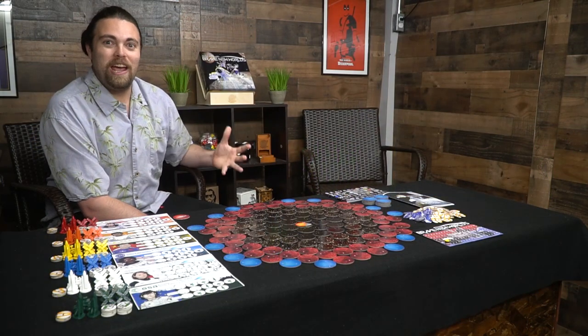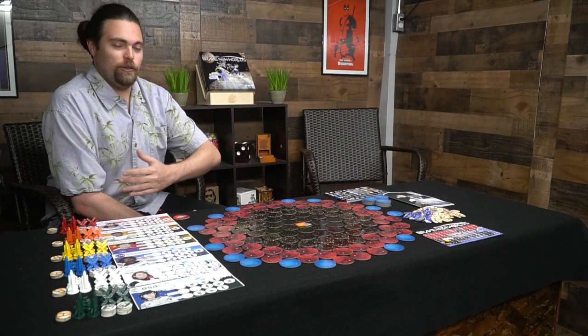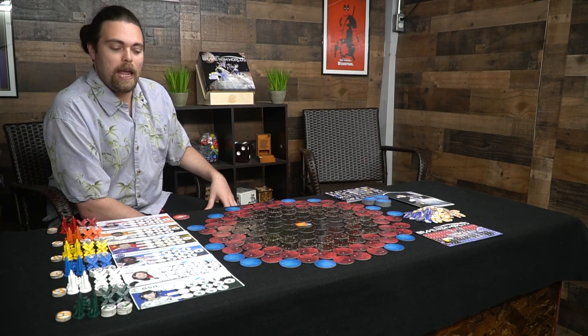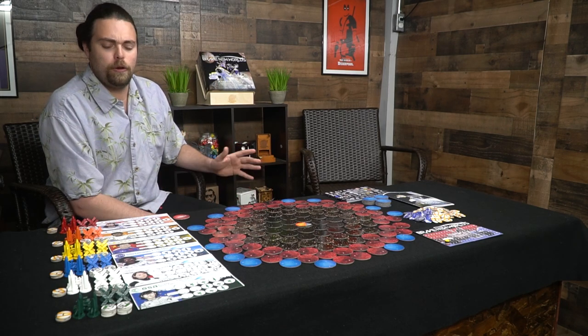Let's take a look at Brave New Worlds and everything included. There's quite a lot of stuff in it — components for all six players. There are differences in the Kickstarter version, like variable player powers, as well as additional planets from the Ice Giants expansion. Just to give you an idea of what the board's going to look like with Earth in the middle.